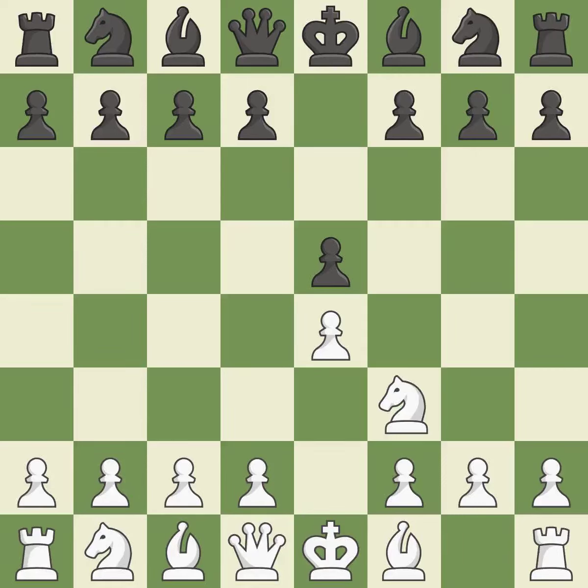The move Nf3 advances the knight toward the center, engages the e5 piece in combat, and sets up a castle. Nc6 defends the pawn on e5, advances the knight toward the center, and covers the d4 square. The Ruy Lopez Opening develops the bishop to immediately attack the knight on c6, the lone defender of the e5 pawn.